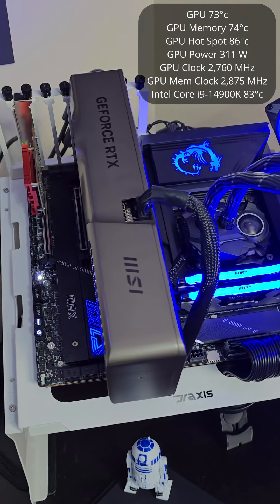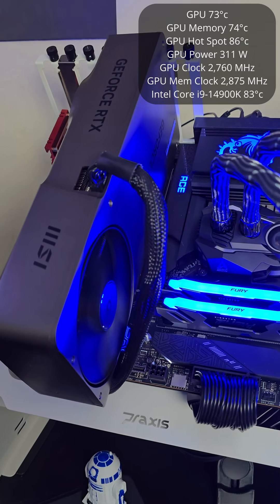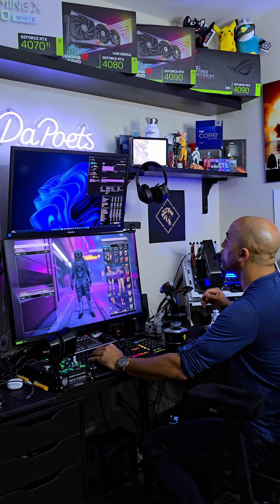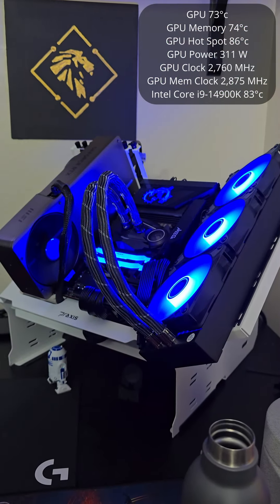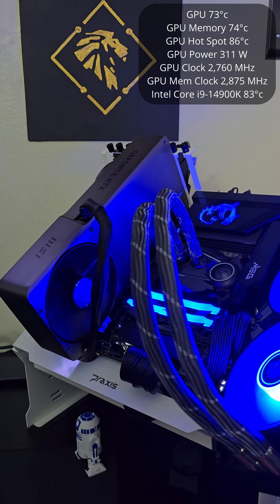The GPU is on full load at 97–96% utilization right now, with 10.7 gigabytes of GPU memory being utilized. The 14900K is bouncing between 79% and 99% utilization. And I'm using roughly 27 gigabytes of DDR5 RAM out of the 96 that I have in this system.